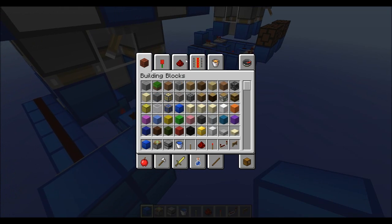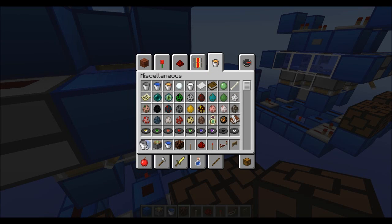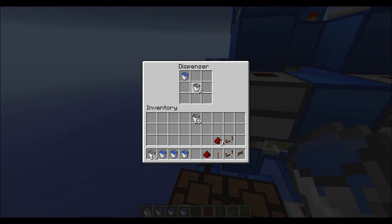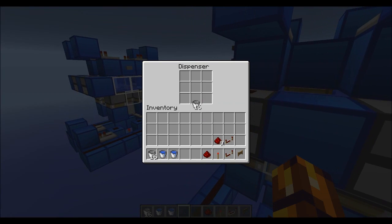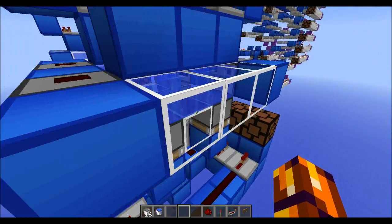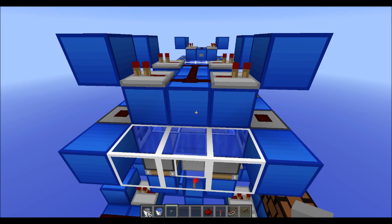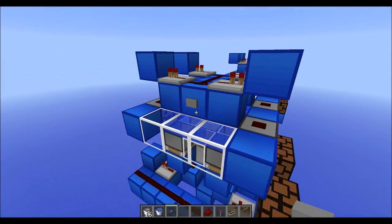Now the last thing we have to do is get a lot of buckets. In each dispenser we are going to place a full bucket and an empty bucket — so full, empty, full, empty. Now if you want to change the odds for whatever reason, all you have to do is adjust the buckets a bit. This is probably the most random as you can get. This device works with the smallest pulse you can send — where it works is like six ticks, if I'm not mistaken.